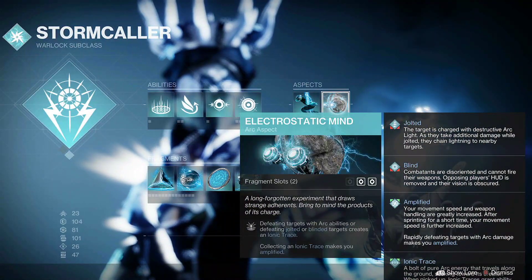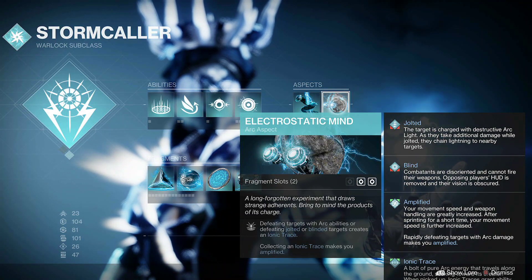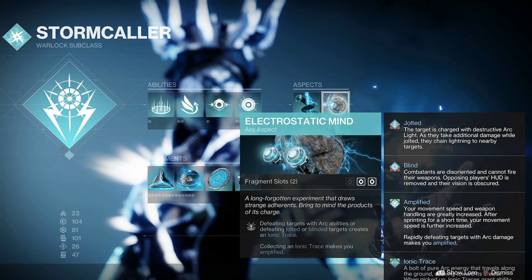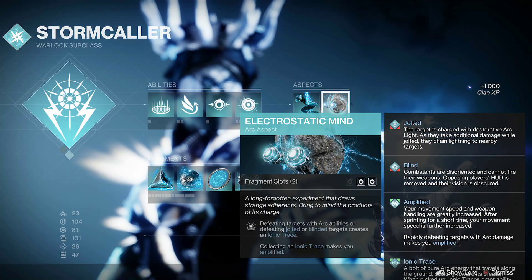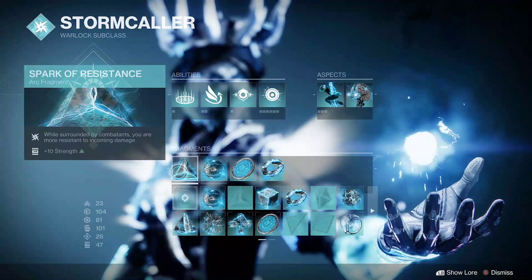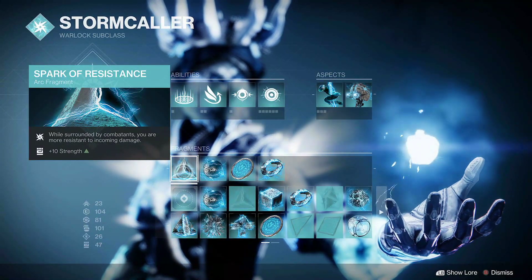When we're amplified, our Arc souls are supercharged and gain increased fire rate. Electrostatic Mind: defeating targets with Arc abilities, or defeating jolted or blinded targets, creates an ionic trace — really handy, so we'll get a lot of ionic traces from abilities too. Collecting an ionic trace also makes you amplified, which is really handy.